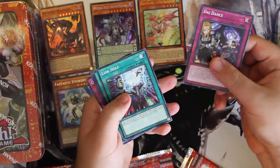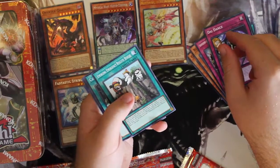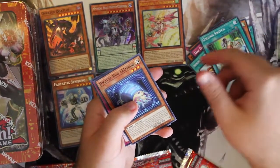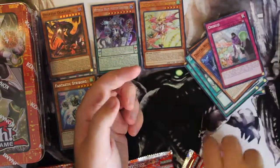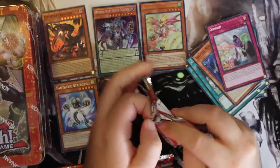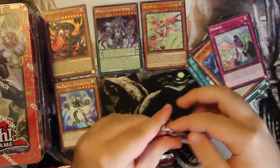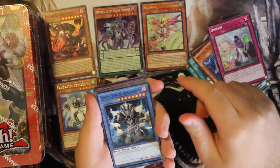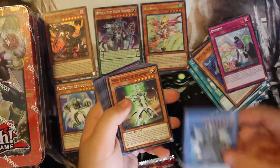Our Super Rare is Fantastic Stroiburg — or however you pronounce that. We've got Diedance, Link Hole, Emergency Rescue, Column Switch, Digital Bug Ladybug, and Onikuji. These are reprints of cards from the previous four major sets: Maximum Crisis, Code of the Duelist, Circuit Break, and Extreme Force. Also included are Demise and Ruin, as well as End of the World — apparently very short printed, so good thing we got that one.